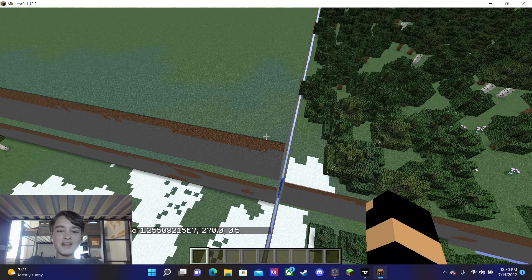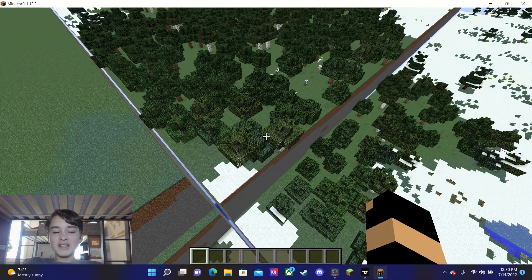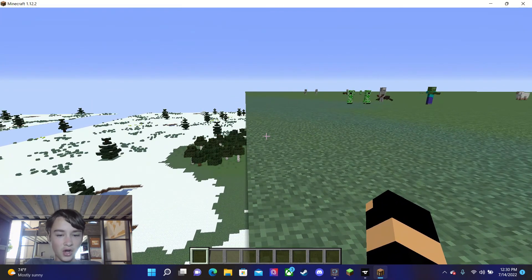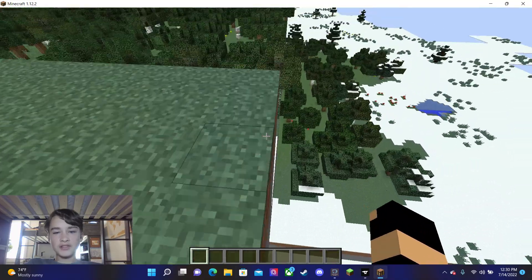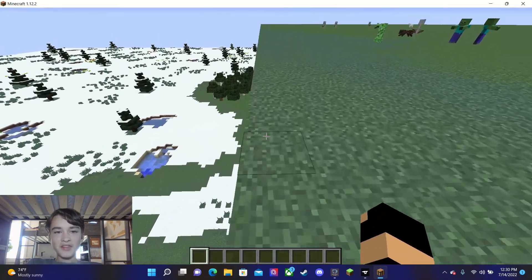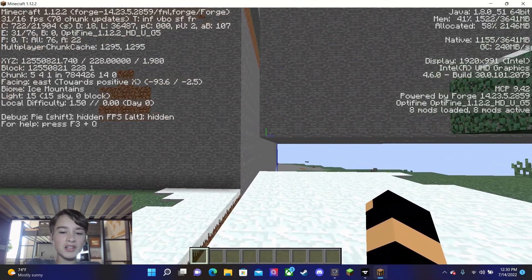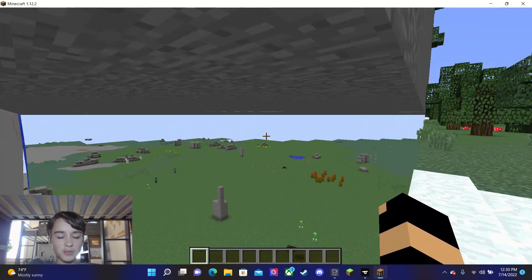I'm teleporting to the coordinates of where the far lands would be — ta-da! These are actually the 64-bit farther lands. Changing the coordinate scale number to a very high number causes the 64-bit farther lands — otherwise known as the farther lands — to generate roughly at the coordinates where the 32-bit far lands would regularly generate. I am 12,550,821 blocks away. They generate 831 blocks — but yeah.